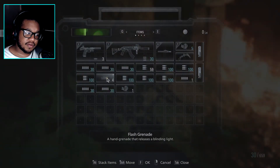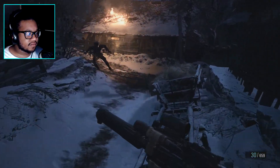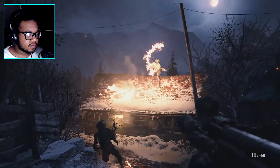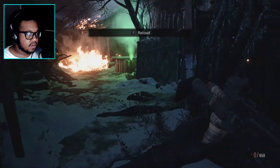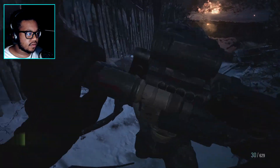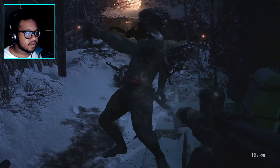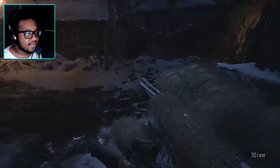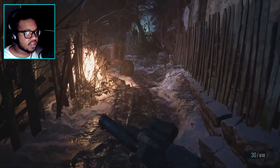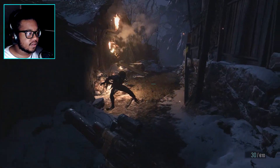Flash grenade? It releases a blinding light — yeah, I know what a flash grenade does. This is getting so annoying, just having to be backed up. You would have thought Chris would have had a faster reload speed with all his weapons, though. But that's all good.